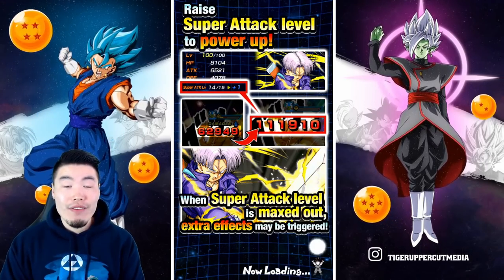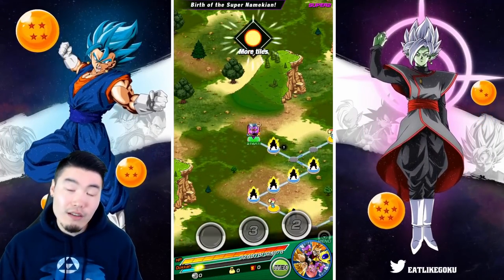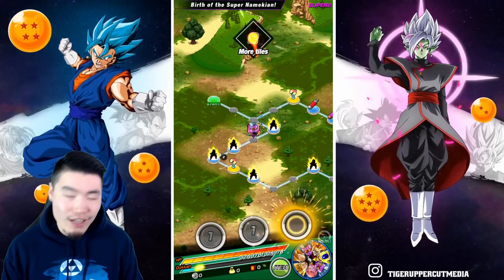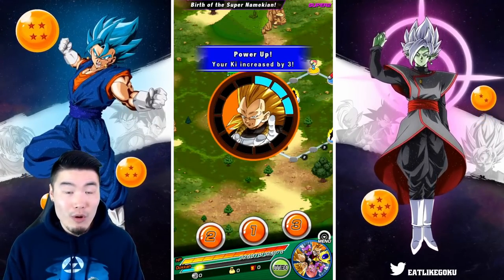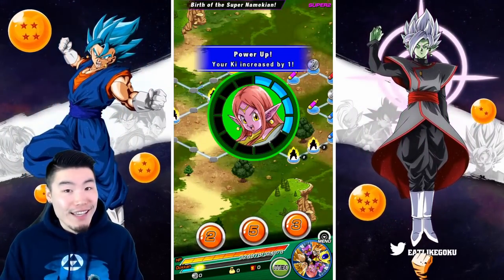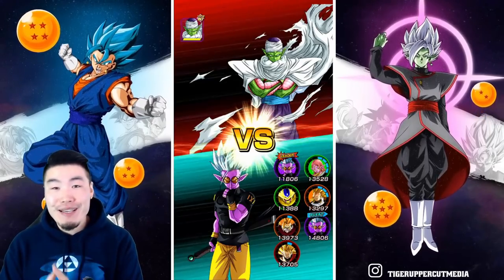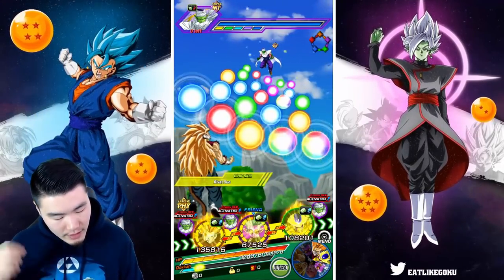Let's jump into the newest Dokkan event at the moment on Global, which is the Fizz Piccolo event. With the Foos we only have a 130% boost at the moment. That's a decent boost but I'm not sure it's enough for the legendary Goku event — it'd be really tough to clear. It's probably possible if you get lucky, but maybe I'll attempt it in a future video. Right now we're keeping it chill — this video is about showcasing different units, their super attack animations, and just showing you guys how fun this team is.